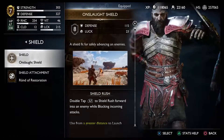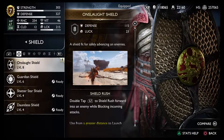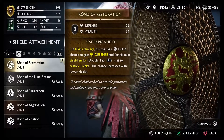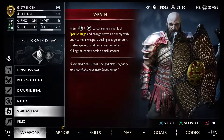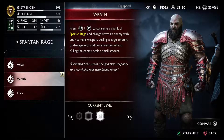I'll be showing you guys my shield and shield attachment. I think my shield right now is level eight, and the attachment is Rune of Restoration. I can double tap L1 to parry.